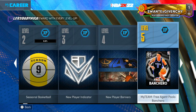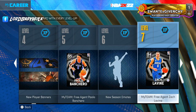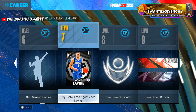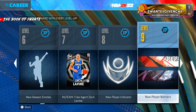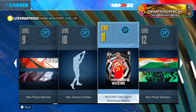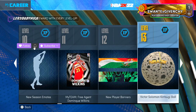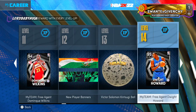We got a MyTeam card, a new season emote — we can check all the emotes they have for this season. We got another indicator, another MyTeam card. That looks kind of bad. They should be giving y'all some crazy 99-rated stuff. New player banners — bad. New season emotes — bad. Damn, who creates these rewards? It's a joke.